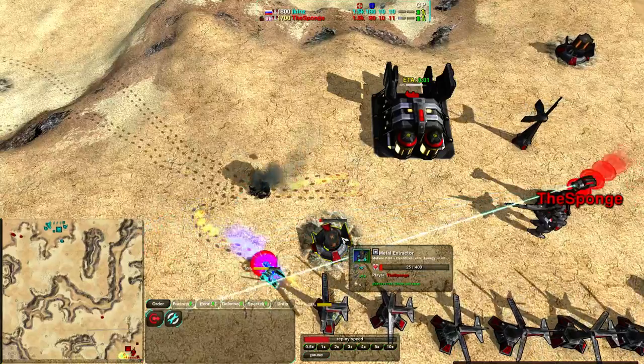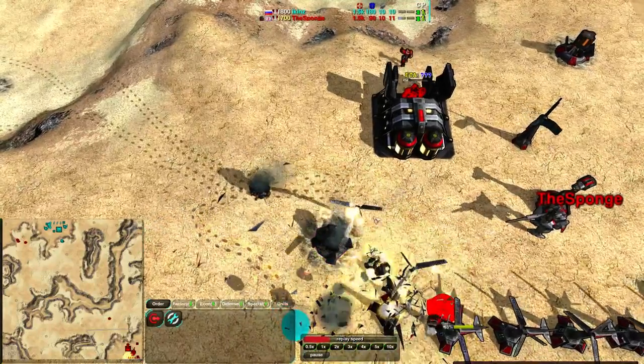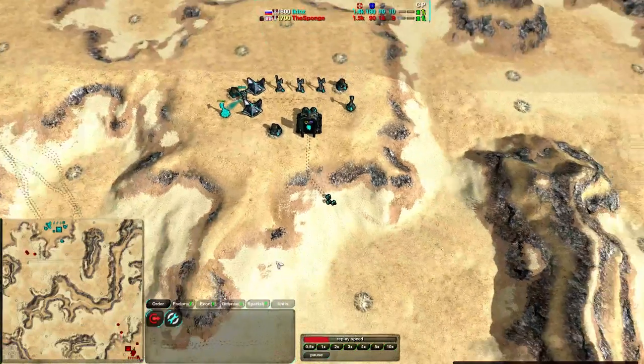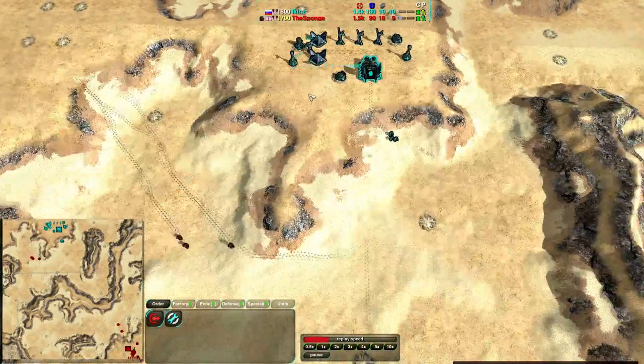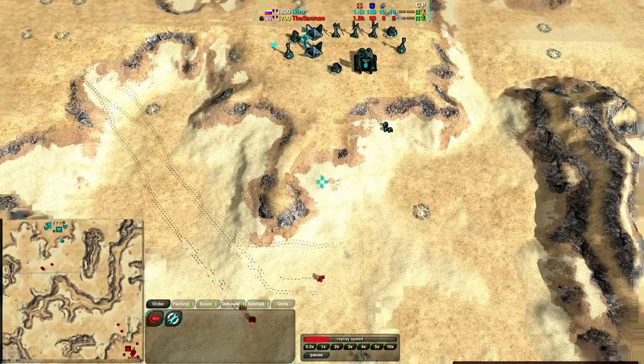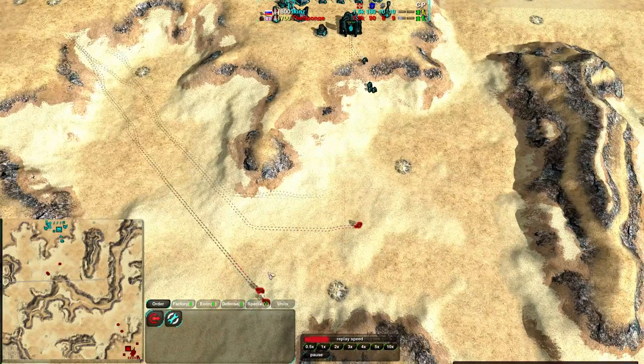One of the metal extractors is going... not going down! Oh, there you go — Ikins manages to get rid of one of the metal extractors before his glaives are destroyed. The Spun's glaives are not actually going into attack; Ikins has enough lotuses set up. The glaives are not going into attack — there's one around the side, and they're coming back down, following their footprints.